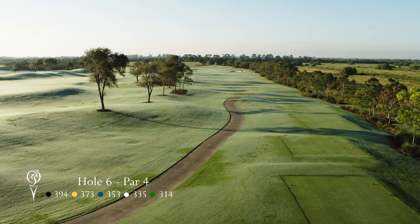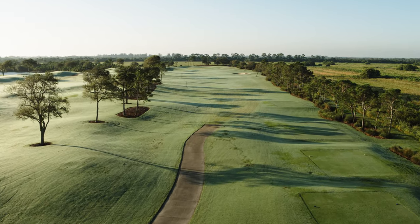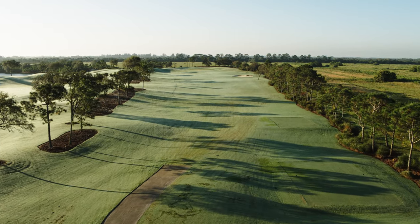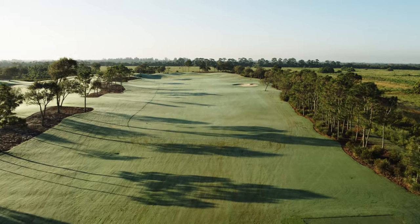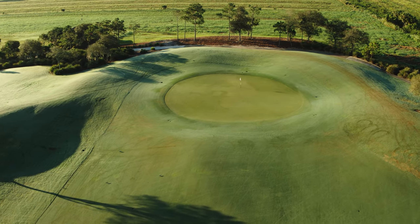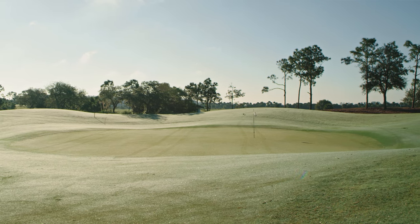The sixth hole is a par 4 that is one of the few straight holes on the course, and this is the second and last hole on the golf course where out-of-bounds could possibly come into play. With the typical left-to-right wind, the preferred play off the tee is to favour the left side where a well-struck tee shot will leave most players with a mid-to-short iron into a green that is pretty generous. A good birdie opportunity and a definite breather hole as the next three holes coming up are a strong finish to the front nine.